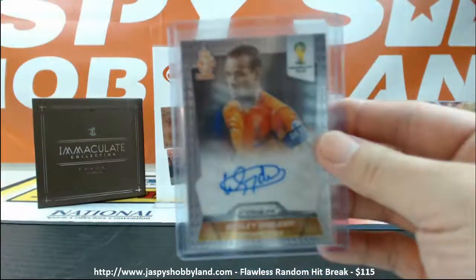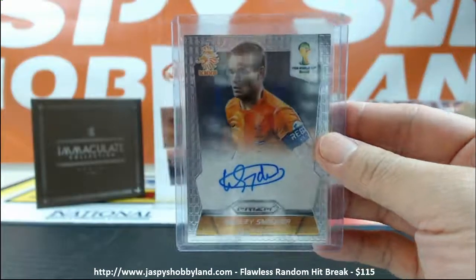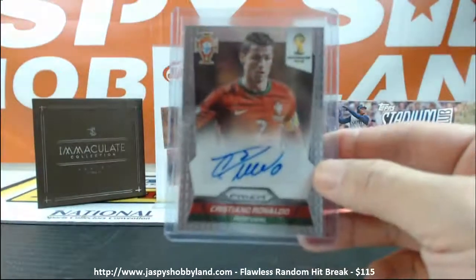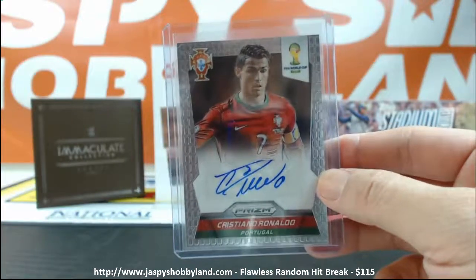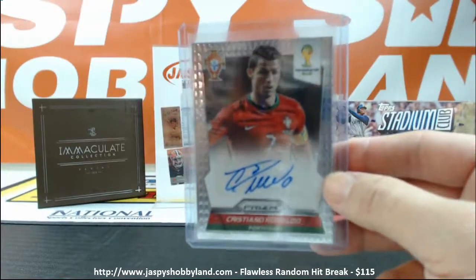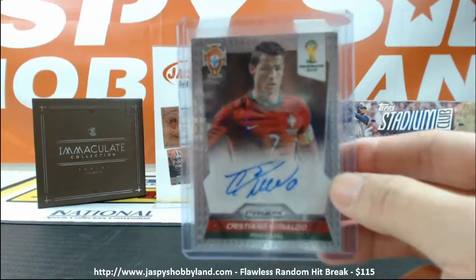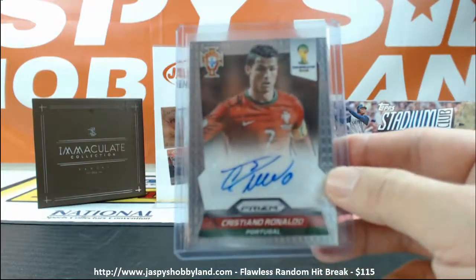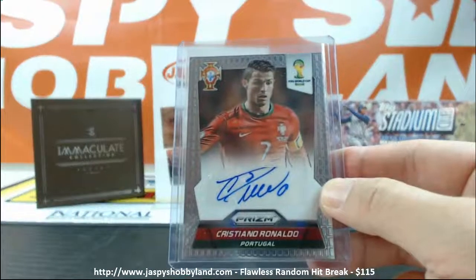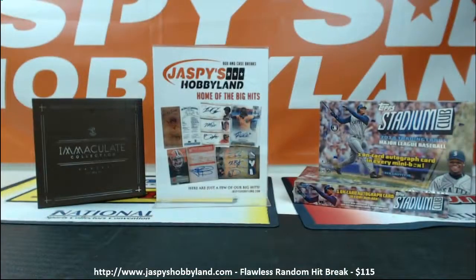So you think we're going to get four autos in the next six boxes tomorrow night? Bid on our eBay auctions — those are all live on eBay right now at Jaspi's Hobbyland. Score some more autos there, I think that'd be really awesome. We also have Flawless Football on JaspisHobbyland.com. The Ronaldo auto — tilt it a little back — there we go, got it focused. It's a really nice one.